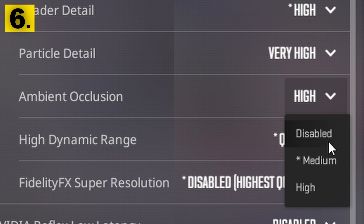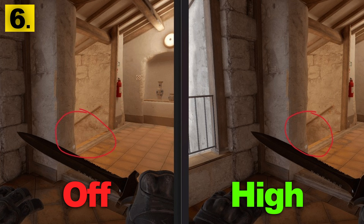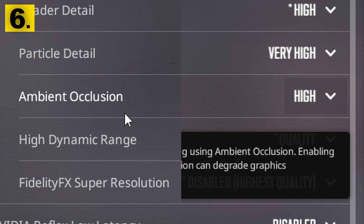Also in your video settings, similar to shadows, you want to turn on ambient occlusion, as it lets you see differences in lighting which in many situations can tell you if an enemy is there or not. It's not as powerful as the shadows setting, but it will definitely tell you an enemy's location if you're paying attention. If you have shadows on, you may as well turn on ambient occlusion too, as they work hand in hand together.